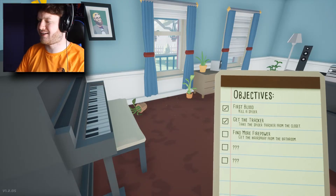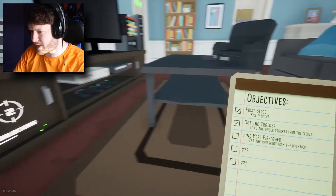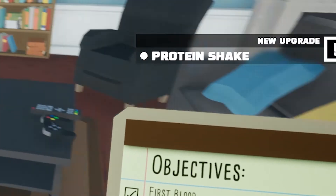It seems a little bit more relaxed. I can't hear many spiders, so... Oh. I spoke too soon. I swear if I get jump scared by a spider, I'm gonna smash this place up. Let's unlock this. Oh, we got a present. What? Okay. We got a protein shake.